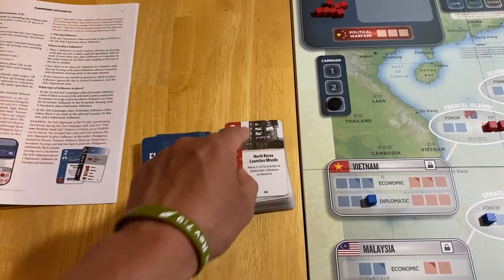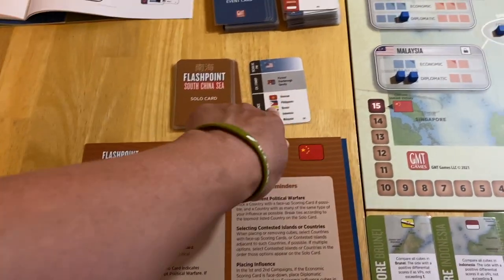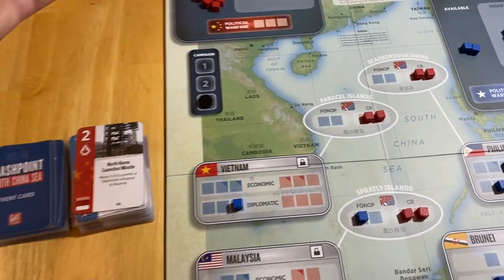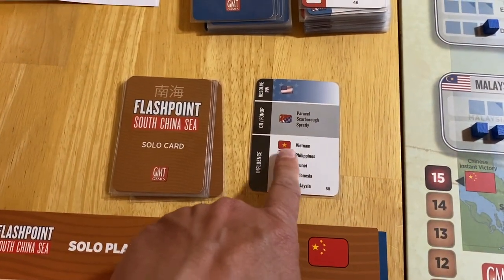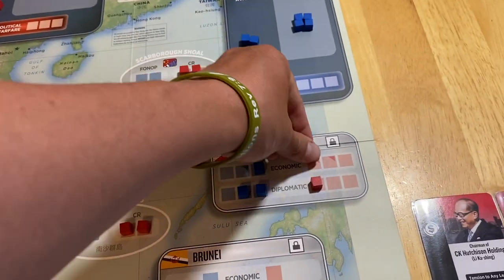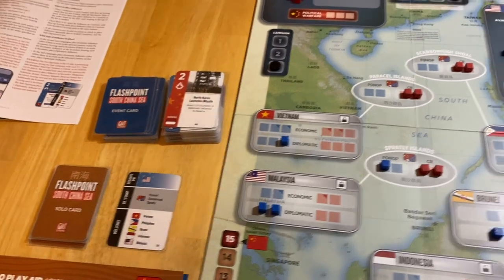Their play is a two-op. Indonesia is not going to score, so we draw a solo card. Not a one-op. Tension is critical. They don't have a political warfare option on the solo card, so they're going to perform operations and place influence. Vietnam would be a priority except it's already scored — so they're going to put it in the Philippines. In the third campaign: economic influence, unless there's no room. So he puts economy in Philippines and also hits it in Brunei. That's his play per the priorities. Back over to us.